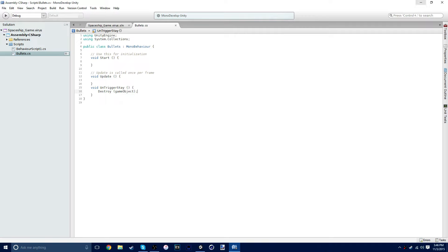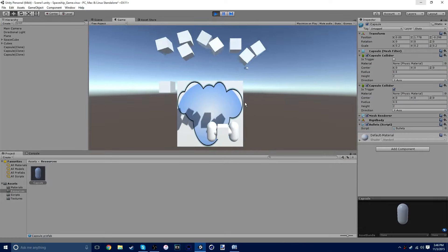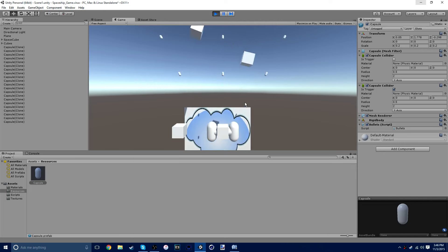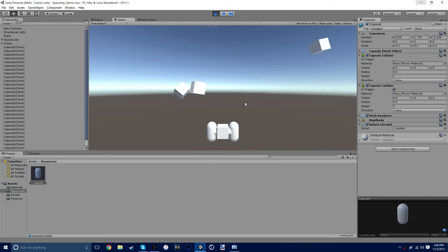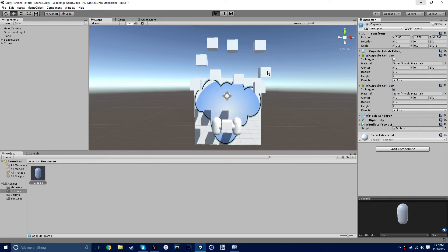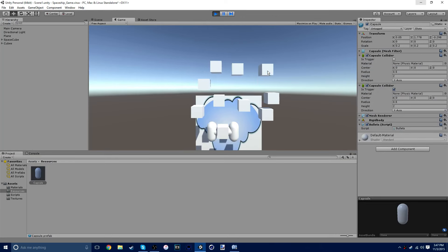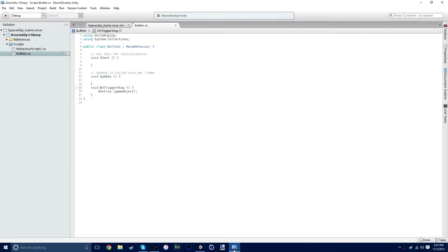Why is it called OnTriggerStay? Because that's what gets called when the trigger collides with something. And we've done wrong apparently. Yeah. I have no idea what that was supposed to do exactly. It was supposed to destroy the bullets. Oh, like when they hit something? Yes. That didn't work. Indeed. Let's try. Oh, it's OnTriggerStay - not 'UNtriggerStay'. On trigger stay. I'm surprised it's not colored but whatever.